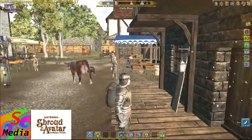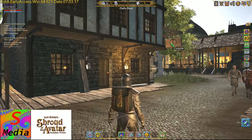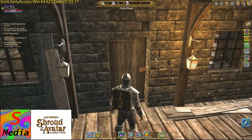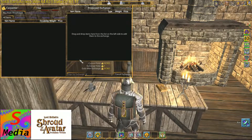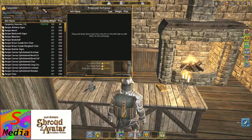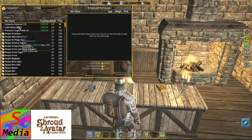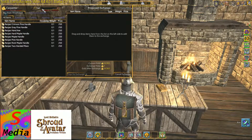First of all we need to go to a carpenter, which is in Owl's Head. It's right here, the carpenter's shop, which is next to the place you get most of your recipes in the lower market. So we'll pop in and see what you need to get from the carpenter. I've already got the recipes but I'll show them to you. You'll need the recipe for the halberd, and then the halberd recipe also asks for a handle.